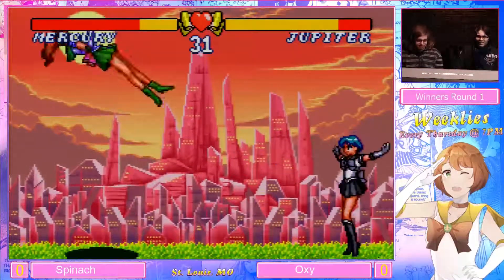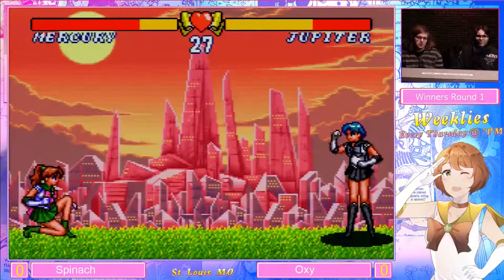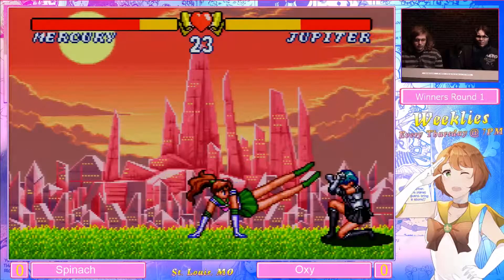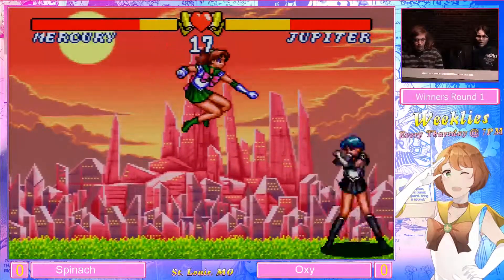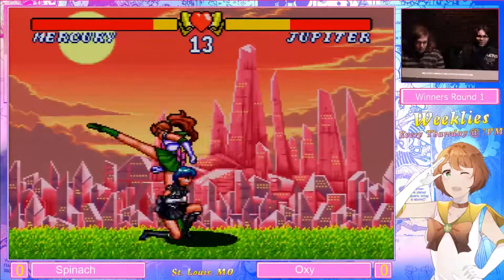You need to realize you can just walk through those until they actually get on the ground. We got full screen footsies with fireballs and whatnot. I don't think Spinach knows that blocking the pillar does more damage than getting hit by it. Sailor Moon, ladies and gentlemen, 2019.